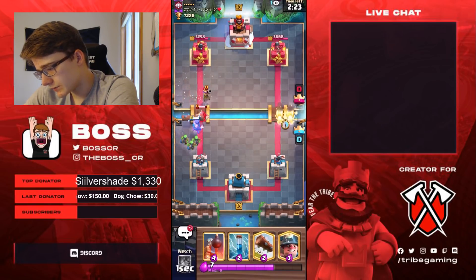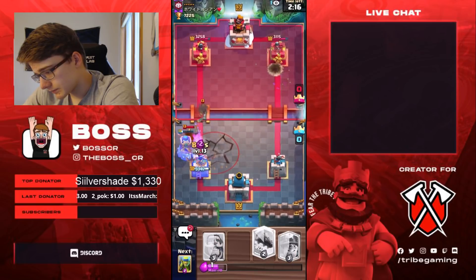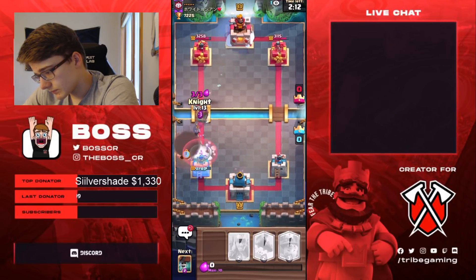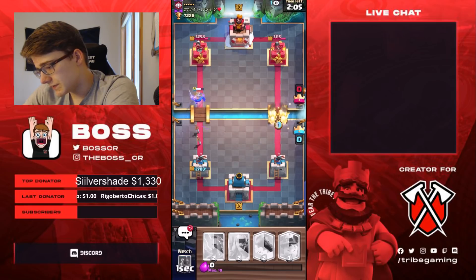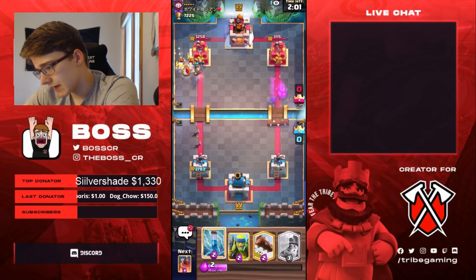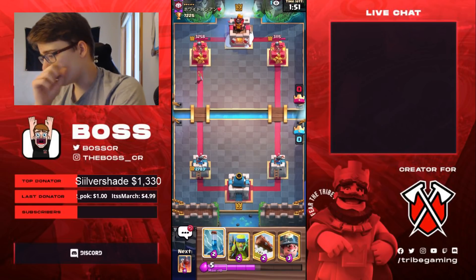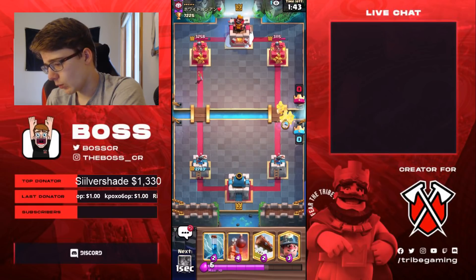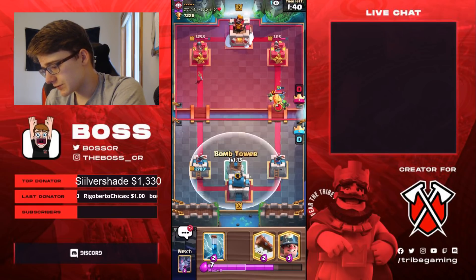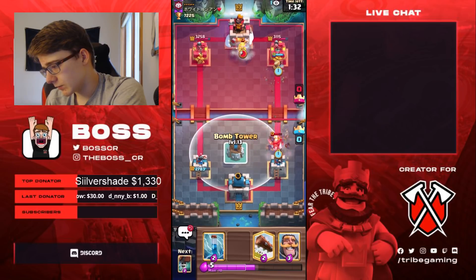We're going to go Wallbreakers - he doesn't have Snowball or Log in rotation. Snowball might've been a bit aggressive on his end, so he's going to get some damage, but nothing too severe. We're going to have some dueling pressure here - the Knight is still alive, forcing a little bit of elixir out of him in the left lane. This is going to be tough. Normally Hog EQ isn't that hard to beat, but because he has both Log and Snowball - if he had just one of them it would be easy, but he has dual small spell. We just need to make sure we have enough for a Bomb Tower - okay, we do.